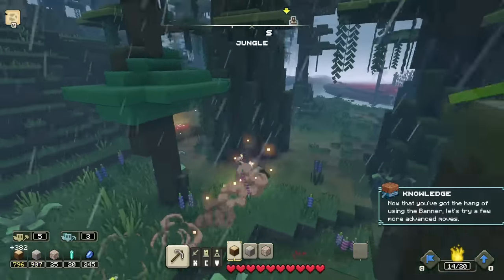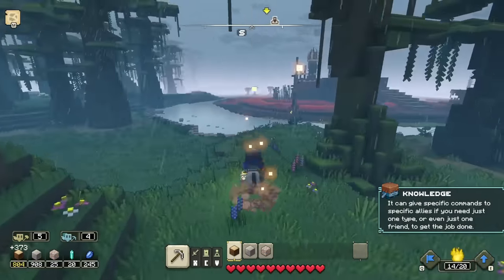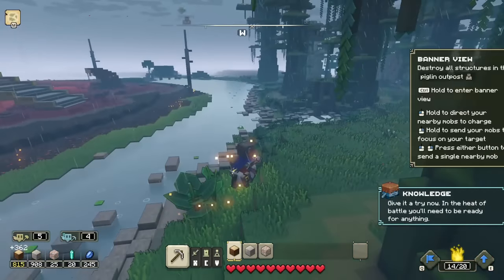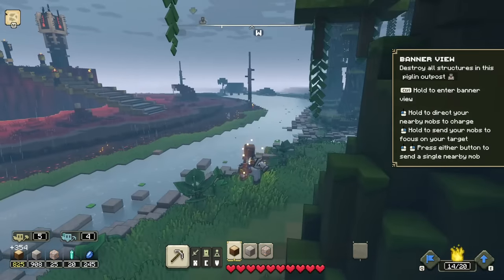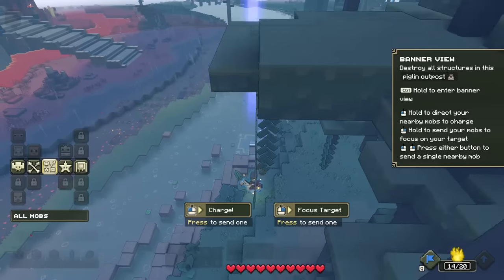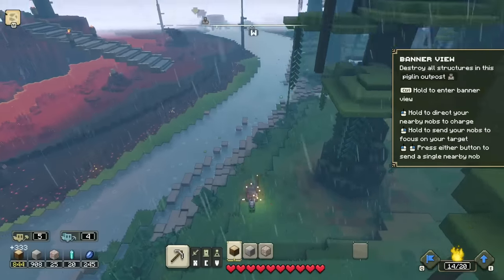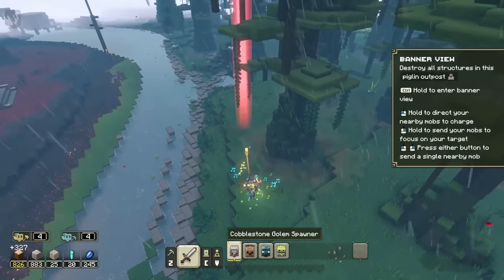Let's try a few more advanced moves. You can give specific commands to specific allies if you need just one type or even just one friend to get the job done. In the heat of battle, you'll need to be ready for anything. Banner view — destroy all structures in this piglin outpost. Hold Control to enter banner view. This is nice! So we can hold to direct our nearby mobs to charge, though I don't have any at the moment. Let me build the spawners first.